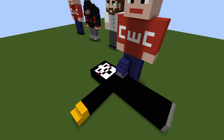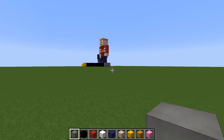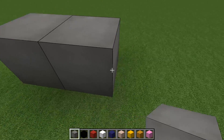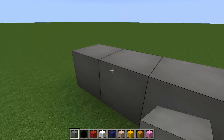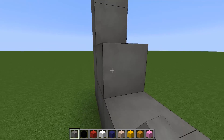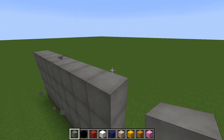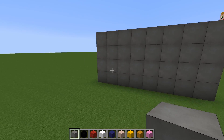So first of all, we start building the hacker. Find a nice big open space and the first block we're going to use is the light grey terracotta — this will be the bottom of the shoes. We need to place eight blocks in a line and then go four blocks high, and fill in all of this area. You should end up with a base which is four blocks high and eight blocks wide.